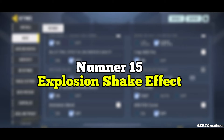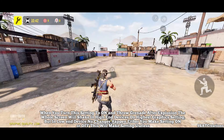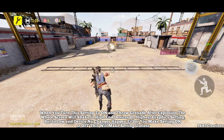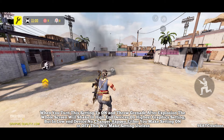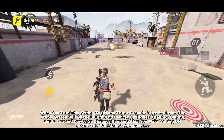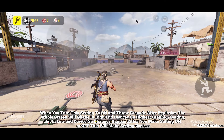Number 15: Explosion Shake Effect. When you turn this setting to on and throw a grenade, after the explosion the whole screen will shake on high-end devices at the highest graphic setting. But on low-end devices, no changes happen whether you make the setting on or off, which makes it useless.